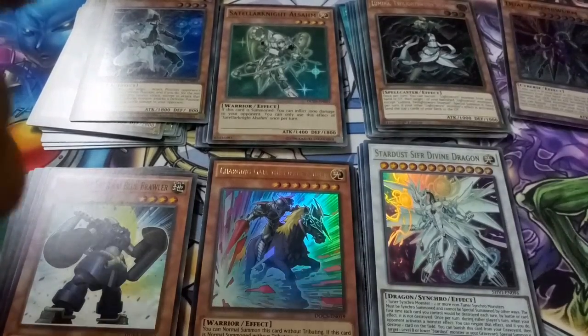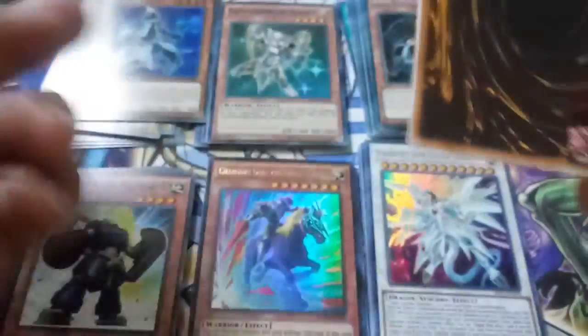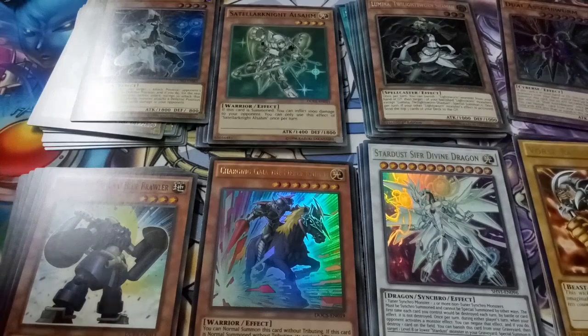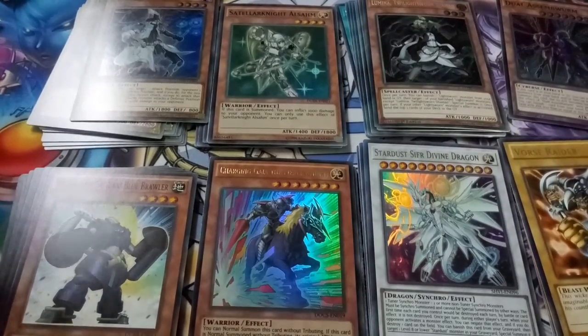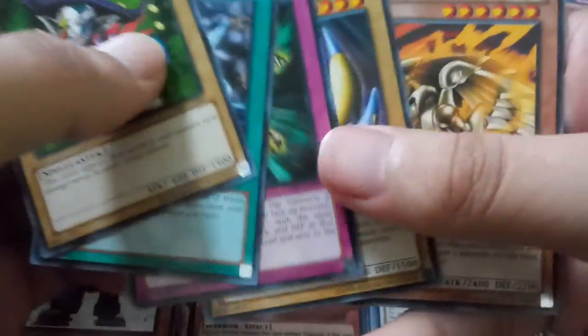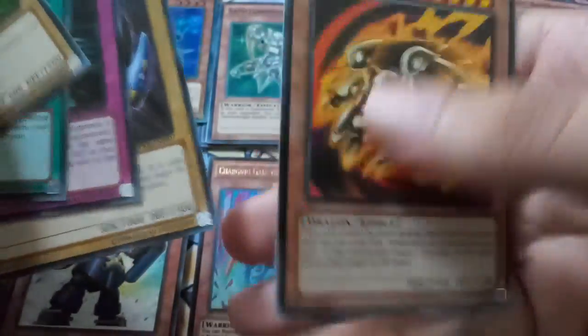Let's go with one of these Kaiva Duelist Packs. I know the Kaiva ones are supposed to be better — not a hundred percent sure. Judge Man, Lorda D, Poly, La Jinn, and then Vorse Raider — that's what I meant to say. Put that right there. And then the last Duelist Pack Kaiva before we move on to Metal Raiders — Sagi, White Dragon Ritual, Cloning, and then Axe Head and Kaiser Glider — it's a fun name.